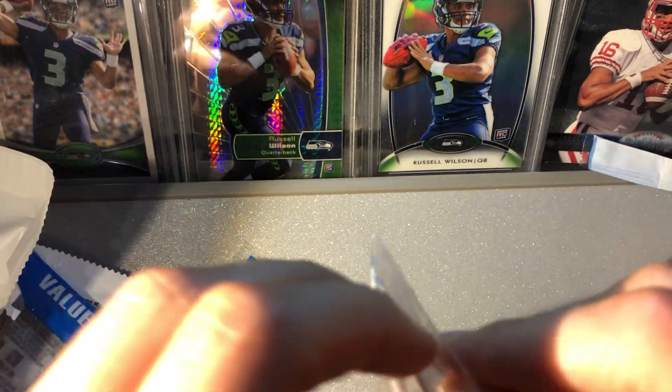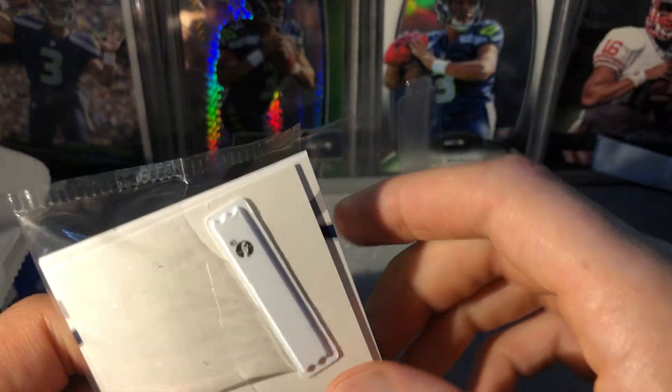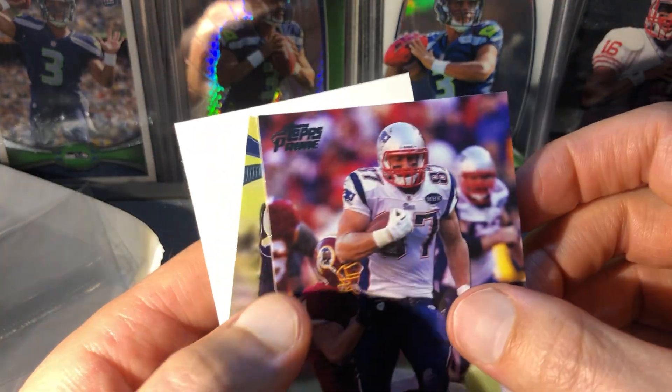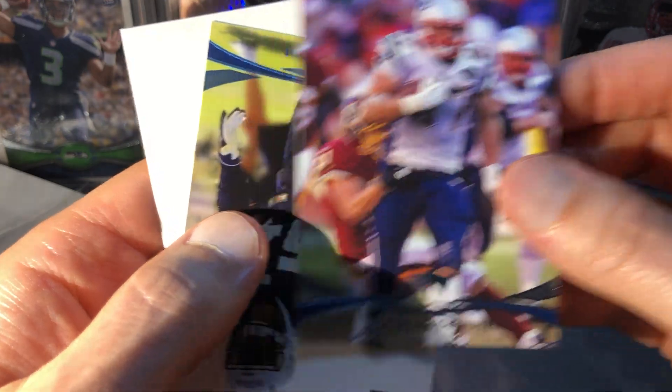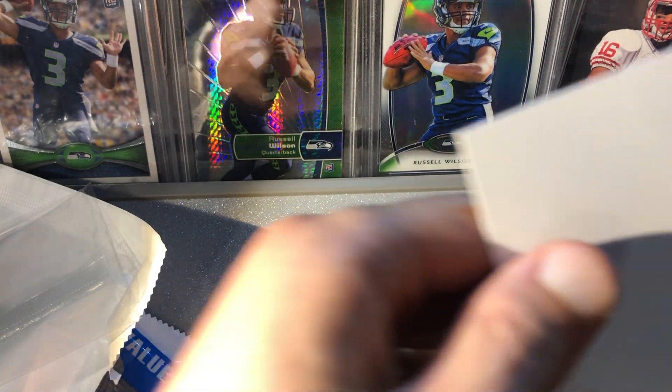Hopefully we can get a nice blue one — that's kind of the bigger chaser. The Primed Rookies was a good one. Mike Wallace — this is Gronk, right? Yeah, that's a good card, I think it's his third year — and then Melvin Ingram's not a bad card either.